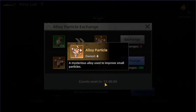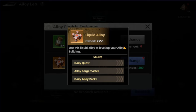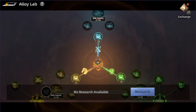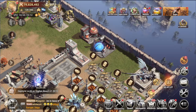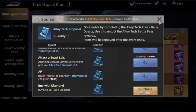To research in the Alloy Lab, we need a special material called the Alloy Particle. We can get it from multiple areas. First, through the Alloy Particle Exchange — we can exchange oil to get it, or exchange liquid alloy to get 13 Alloy Particles. Personally, I'd say it's better not to use liquid alloy since it's needed elsewhere. We can also get them through the Alloy Tech Plan, which requires completing the capture beast dailies and collecting AP, or buying with diamonds.